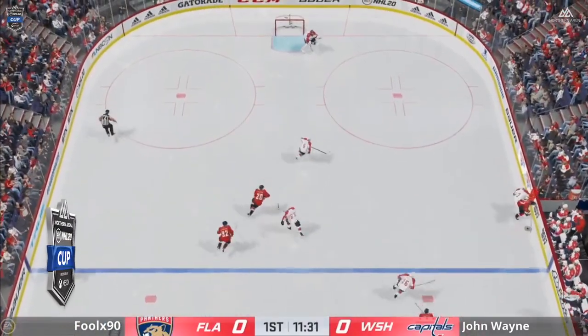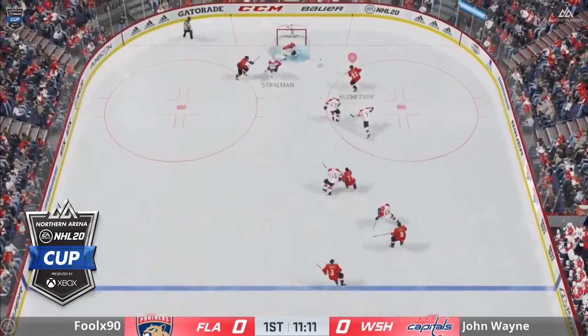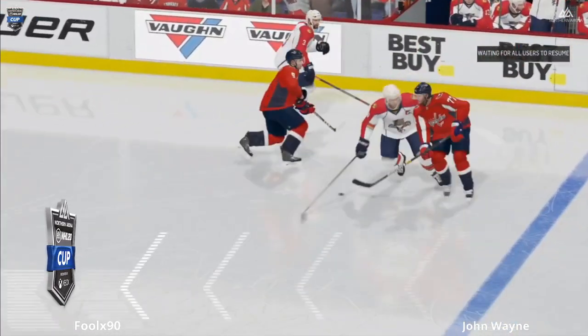The break for TJ Oshie. Oshie trying to drive around Yandel. Good defensive work there by Poole. Pass in tight to Eller and then Kuznetsov buries it to give John Wayne and the Caps a 1-0 lead.